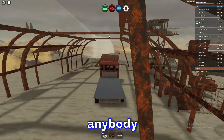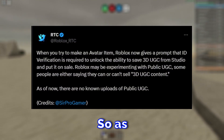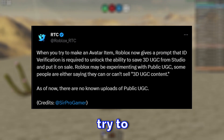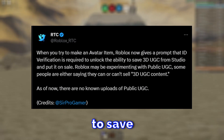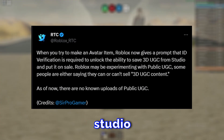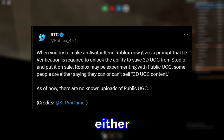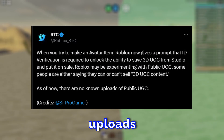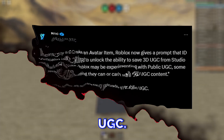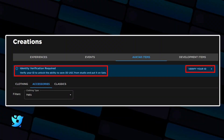The first thing I want to go over is how anybody is now able to upload UGC items. As you can see from RTC, when you try to make an avatar item, Roblox now gives a prompt: ID verification is required to unlock the ability to save 3D UGC from Studio and put it on sale. Roblox may be experimenting with public UGC — some people are saying they can or can't sell 3D UGC content. As of now there are no known uploads of public UGC.